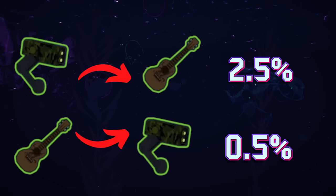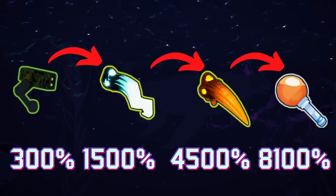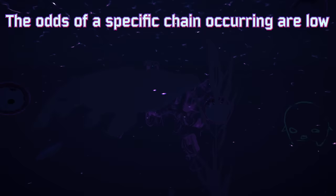Now you may have noticed 0.5% and 2.5% are both pretty low numbers, and keep in mind this is only with 2 items. Adding more items to the chain would make these numbers exponentially smaller. So does that mean proc chains are too rare to be viable? Well, not necessarily, because this explanation doesn't take everything into account. You can't just take all of your proc items and multiply the damage values together — that's not really how it works from a probability standpoint. Here's what you need to understand: the odds of one given chain occurring are relatively low, but the odds of any chain occurring are much higher.